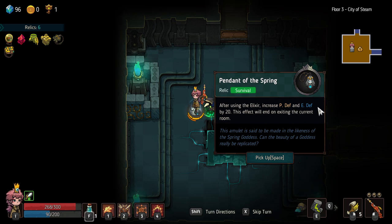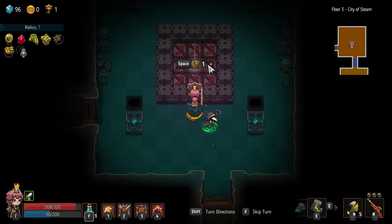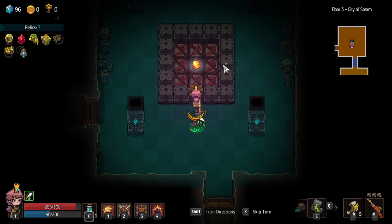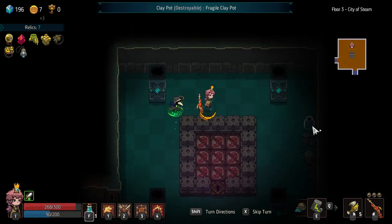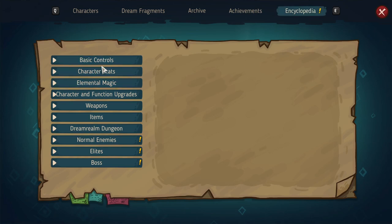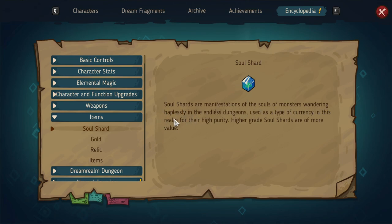Survival relic: after using the elixir, increase P defense and E defense by 20 — this effect will end on exiting the room. Not a really good item, but I have to remember to use it. A key — what are these? It's for a yellow crystal — soul shard. Let's use a key for soul shard, just to learn what it is. Plus 100 — hopefully metacurrency. If this was plus 100 metacurrency, I'm really grateful I did this, because metacurrency is more important than the current run, especially in the beginning of these games. Encyclopedia: soul shard — the soul monsters, happily seen in the endless dungeon, used as a type of currency in this realm.